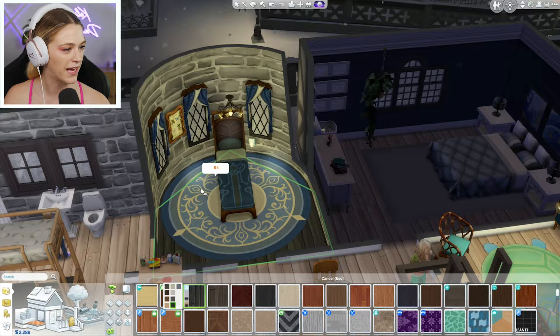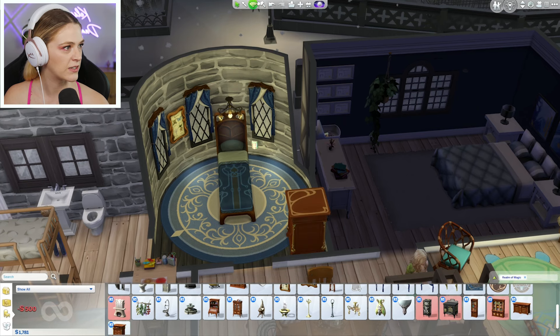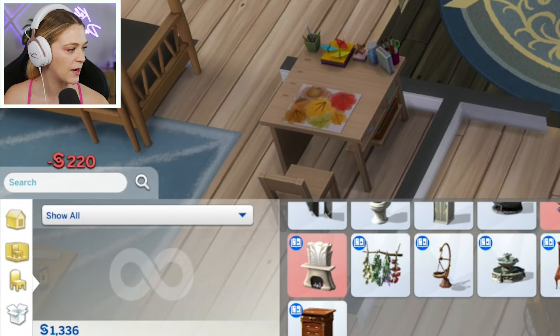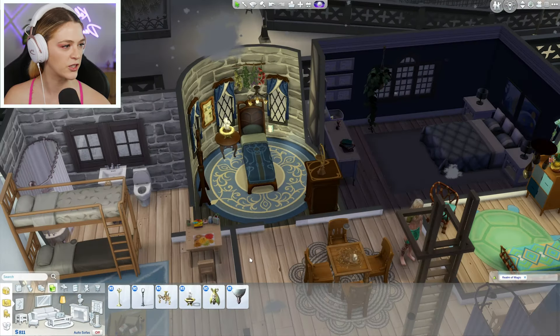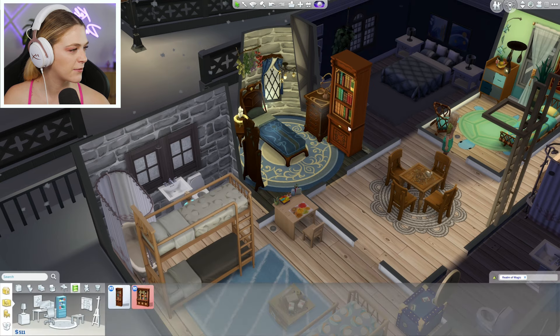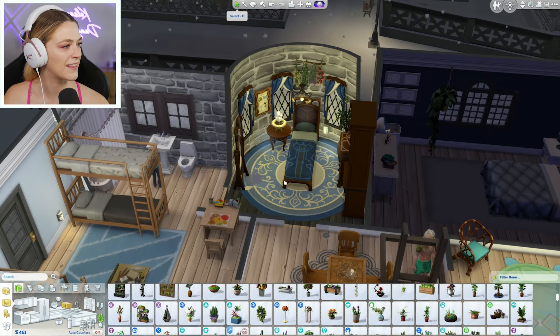We definitely need a dresser — we'll put it here, and a little bedside table. Oh my gosh, I'm running out of money! I think it looks pretty magical. We could add a bookcase like this, have them snugly together — there we go, perfect. I think that's as much as we need to do on his room. Merlin, you get your own room. It's magic.